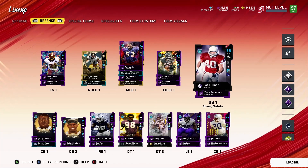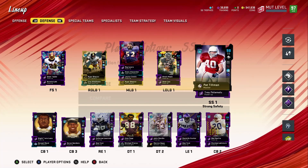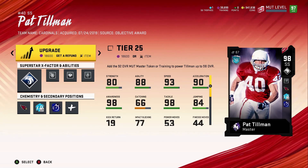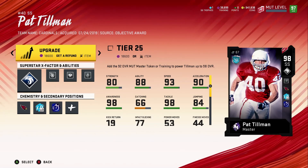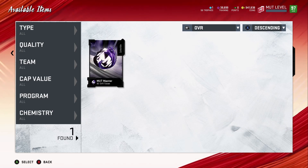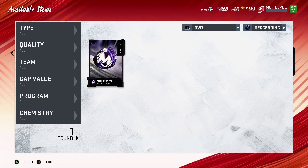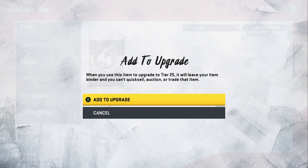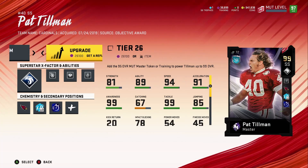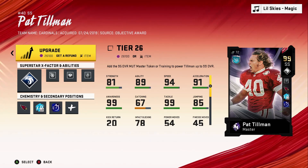Let me go check on Pat Tillman because I was actually able to get him to 99. I can use 18,000 training, which I'm not going to use, or I have the items already — master and 92 overall tokens. I can put him up to 99 using those tokens, or you can use training. If you don't have the tokens, adding the training will actually be easier, though it costs around 26k — close to 40k total.